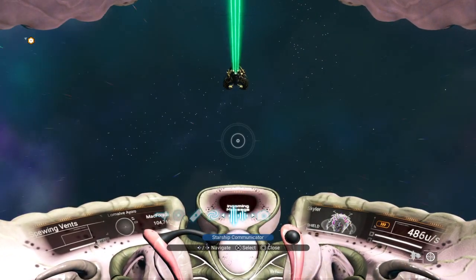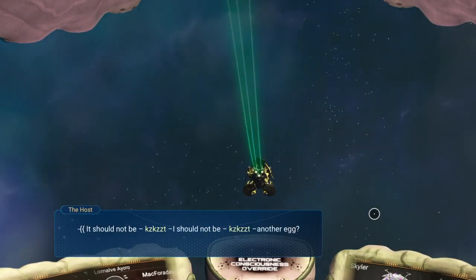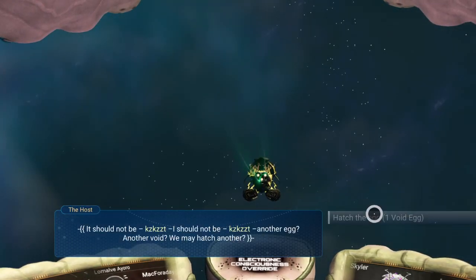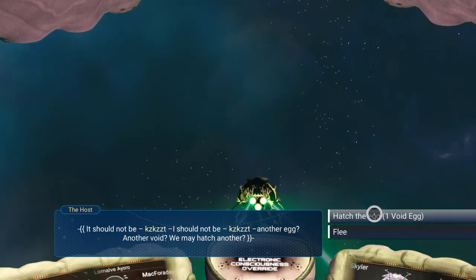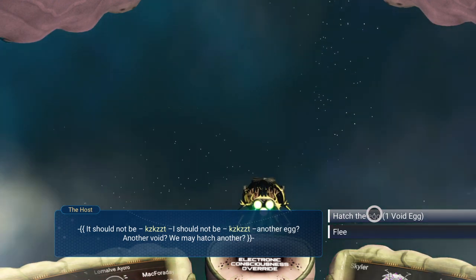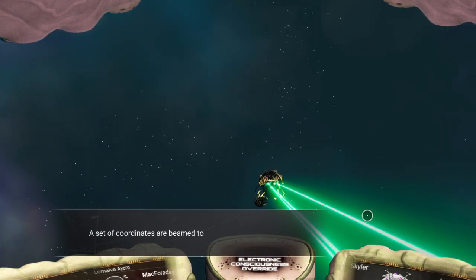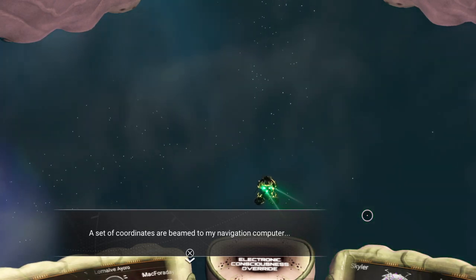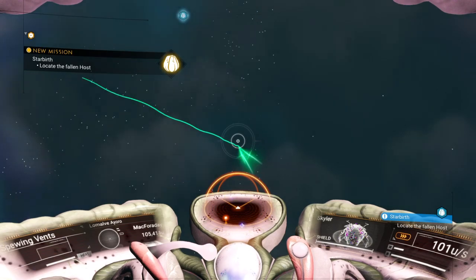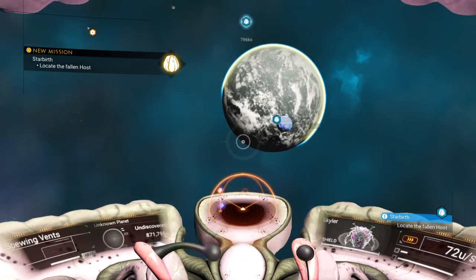All right, so we talked to this living ship. I should get another void egg — another void. We may hatch another, so I choose to hatch the egg. A set of coordinates are beamed to my navigation computer. Sweet. Looks like it's in this star system too. Let's go get it.